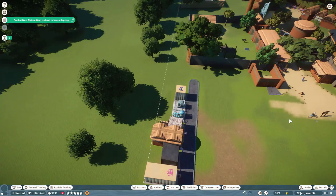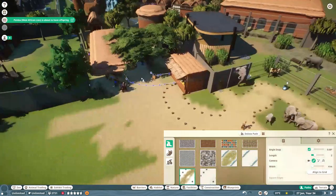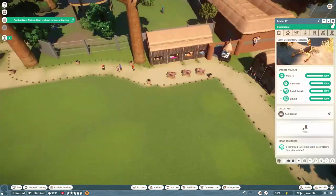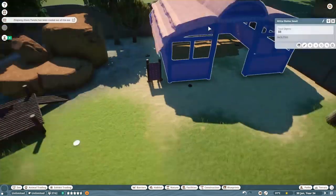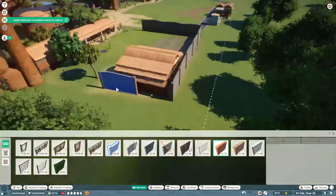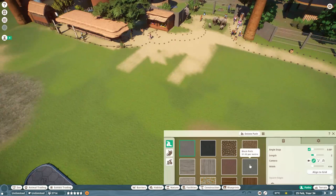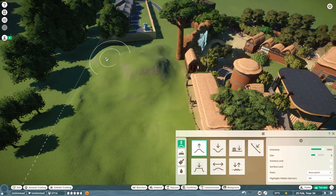We are going to pause the game and get all this done. We know we've got to remove all of this area — the facility buildings on the side we want out of the way, and we're going to make a new staff path right the way down the back, which will ultimately link to the other area. All the scenery here is going to go. We're going to send the lions back to the trade center and redevelop this area ready for them to come straight back.